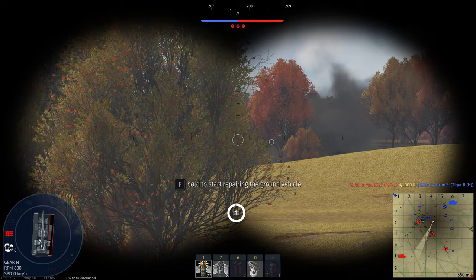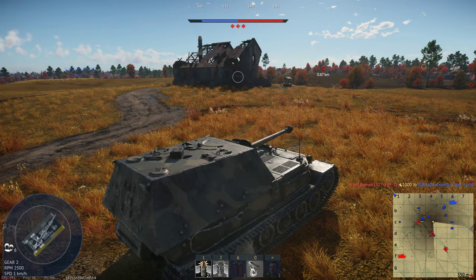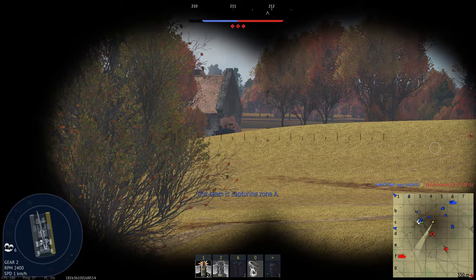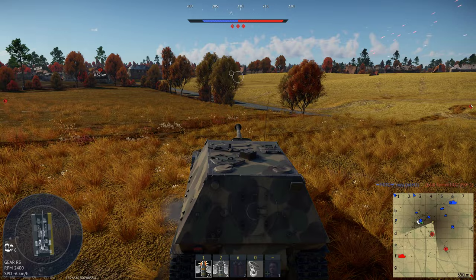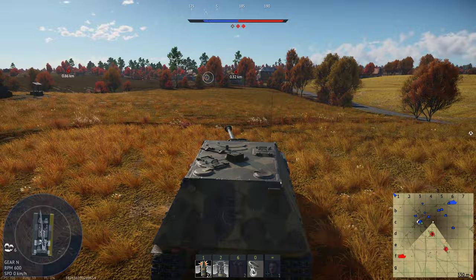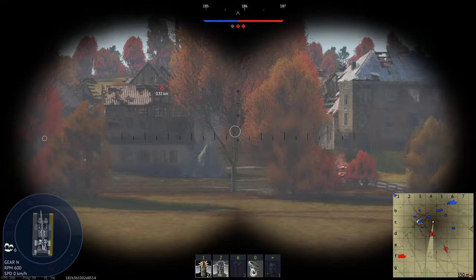You can definitely include Ferdinand in your main line-up — it's worth it by all means. But at 6.7 you're likely to get a lot of up-tiers. In the previous battle I got flanked by a T-92 and he got me in one shot.